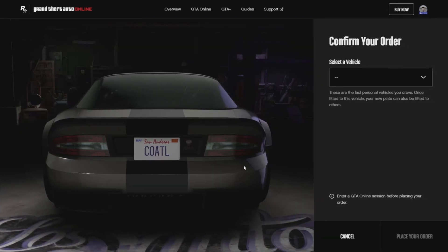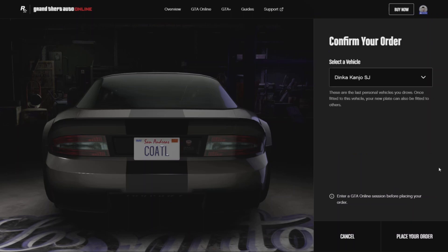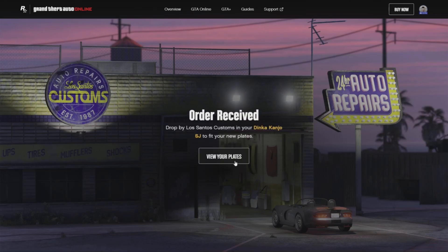The only thing that matters is the text. We're going to do 'Cuaro' because it allows up to 8 letters. On this page you also choose a vehicle — I'm going to choose my Kanjo SJ. These are your most recently driven personal vehicles. If you don't see the vehicle you want, just drive it around for a bit, come back, and it should be there. If not, just place your order and you'll see what I mean in a second.